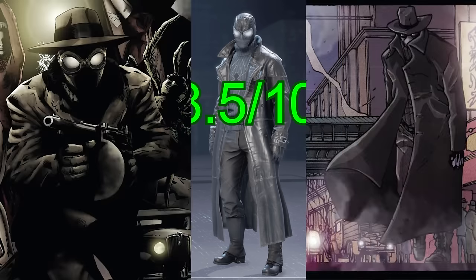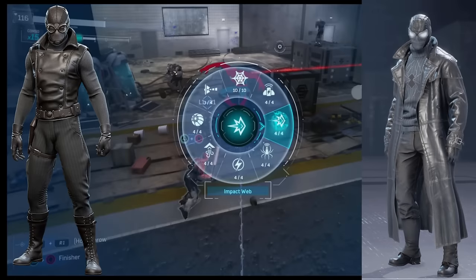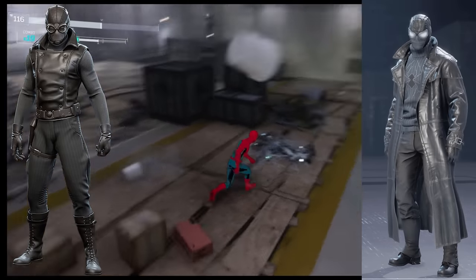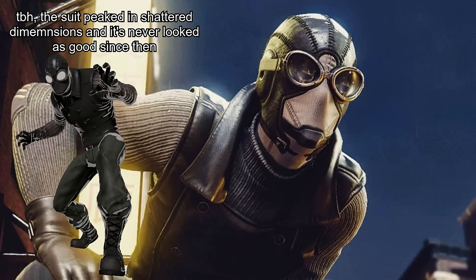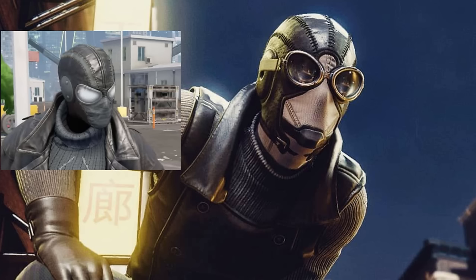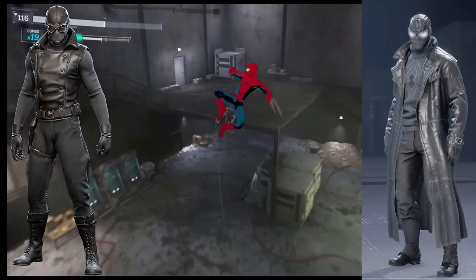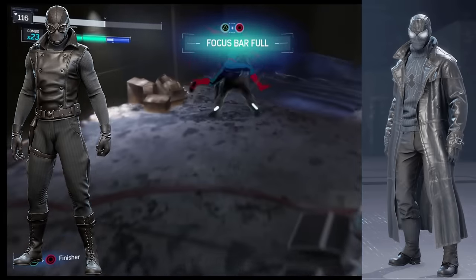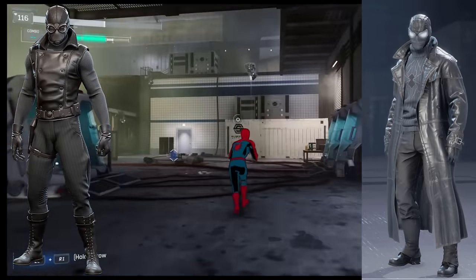Shame they couldn't include the hat. To compare it to Insomniac's work, this is probably the only suit you can say is flat out better here in Avengers. The inclusion of the trench coat is definitely a big factor. Another is the mask — I really don't like the gray bottom section of Insomniac's mask. I think it looks best when Noir's mask is entirely black, because his outfit being really dark in color is kind of the entire point. Avengers' mask is also gray on the bottom, but it's dark enough that I don't mind it. With Insomniac, the bottom half of the mask is so light in color that it's distracting.